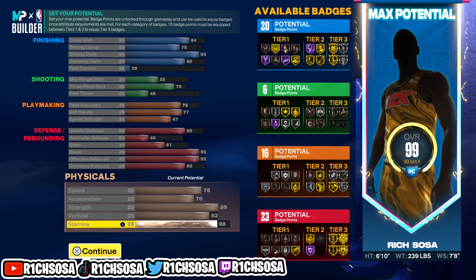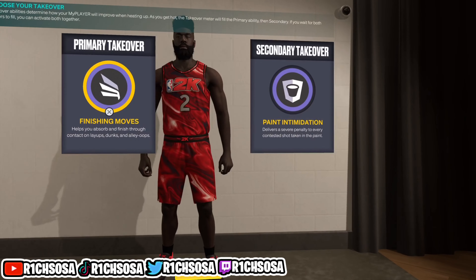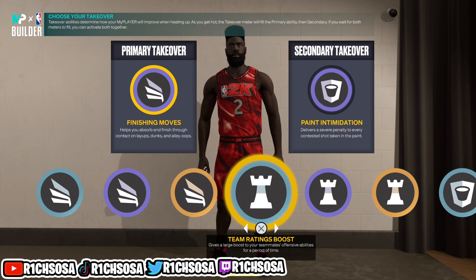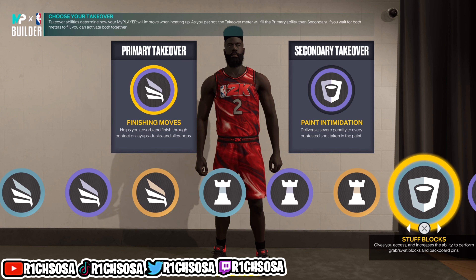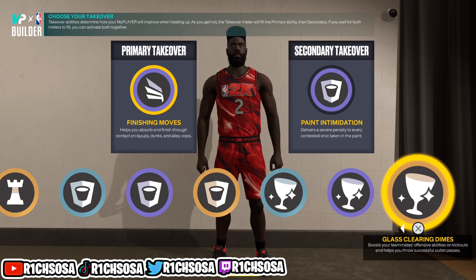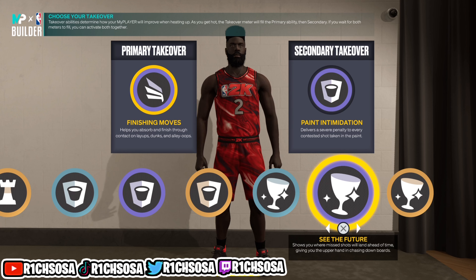For the physicals, I maxed out speed and acceleration, went with 89 strength, 82 for the vertical, and 88 for stamina. For the takeovers, we get slashing, playmaking, rim protecting, and glass cleaning.